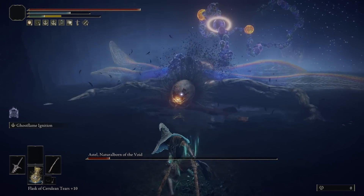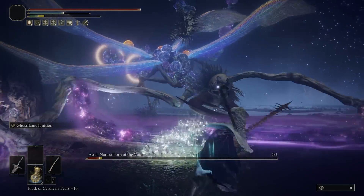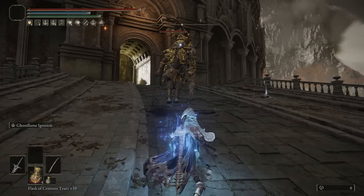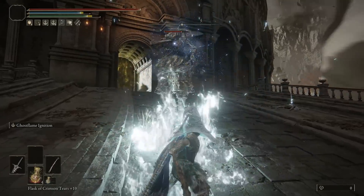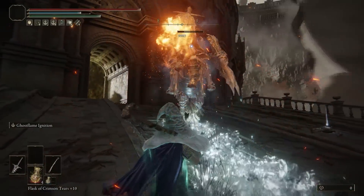Now this build, despite having high levels of intelligence, doesn't actually make use of any spells — though you can probably add them in the mix if you want to. I'm not even using a staff in this case, but exclusively relying on melee weapons with extremely strong weapon arts that take advantage of our high levels of intelligence and magic damage boost.